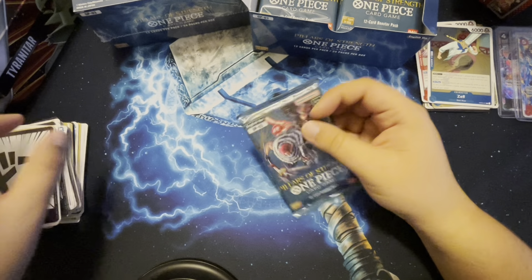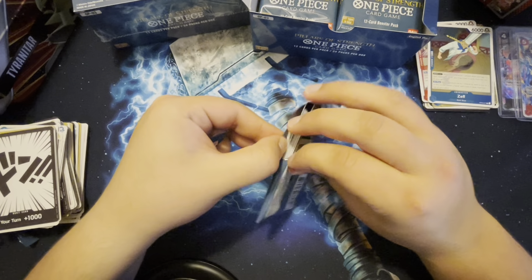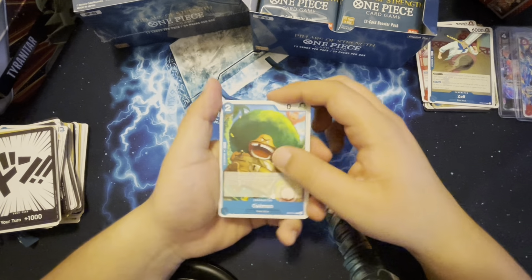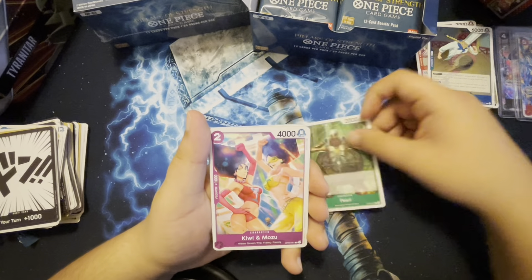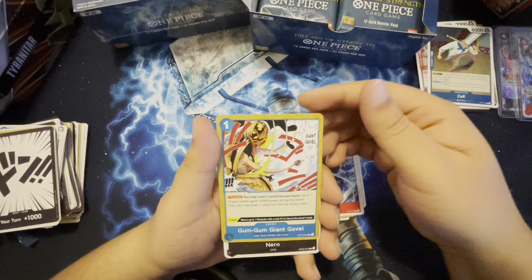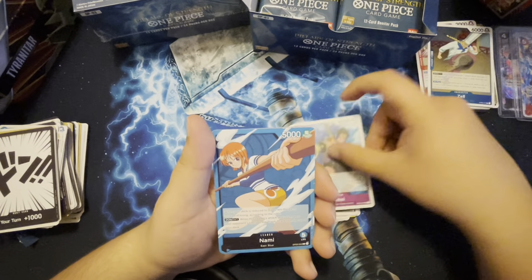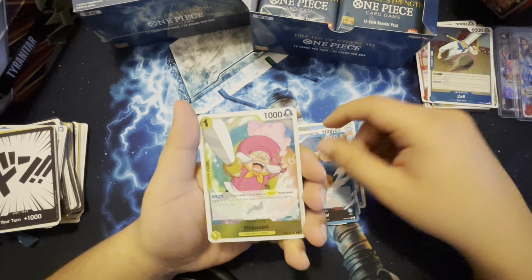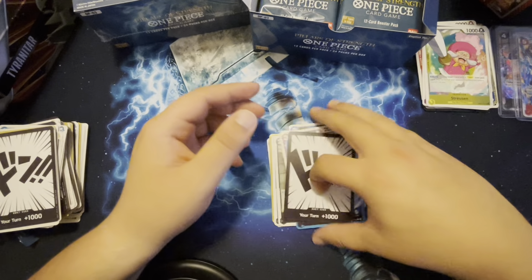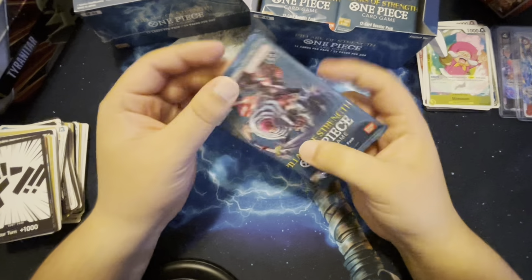I'm going crazy right now — I'm drinking one of those healthy energy drinks. Pearl, Speed Joe, a giant gavel — that's pretty cool. Nami card, something shiny, and another Monkey D. Luffy. Hey, we might run purple, who knows. The last time I was running cards was Luffy and the Navy deck.